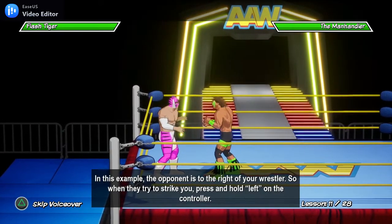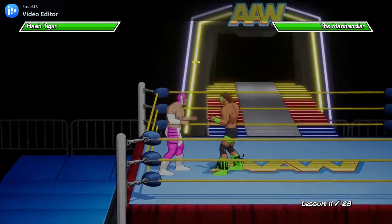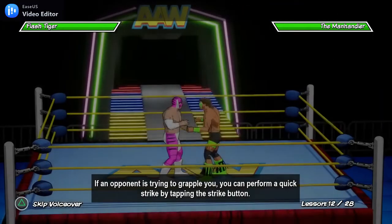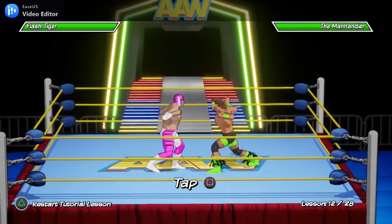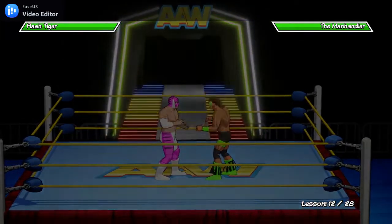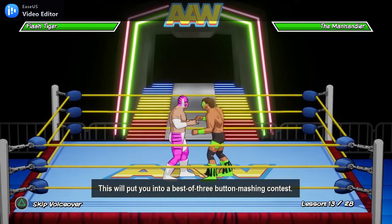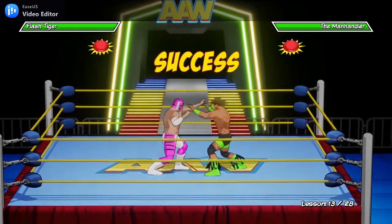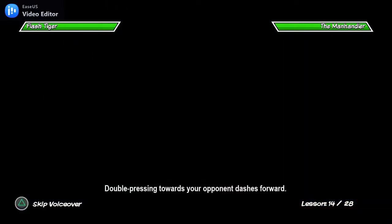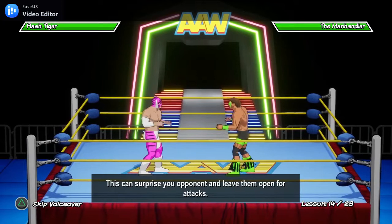If an opponent is trying to grapple you, you can perform a quick strike by tapping the strike button. You can also lock up with them by pressing the grapple button — this will put you into a best-of-three button mashing contest. Double pressing toward your opponent dashes forward; this can surprise your opponent and leave them open for attacks.